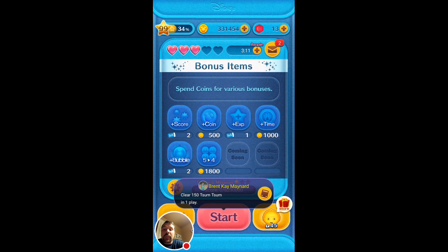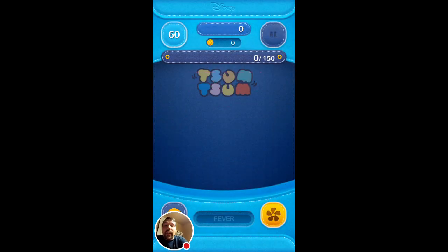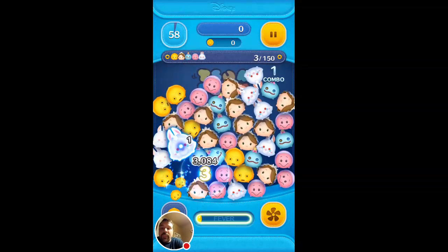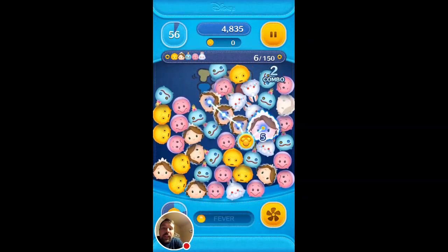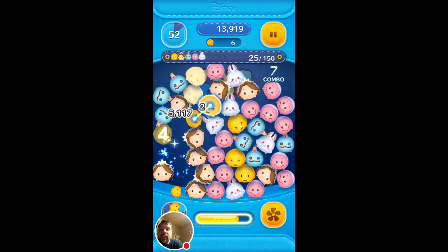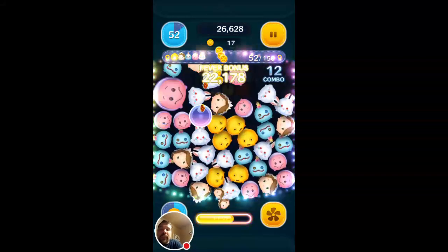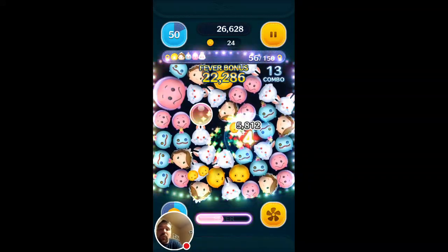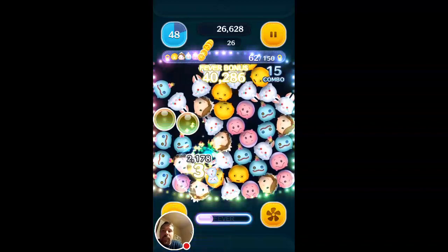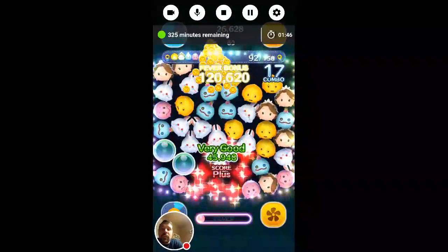We're going to go ahead and start this game. You play the game by getting at least a group of three to clear. I just entered a fever mode, which means I'm getting more points per person I clear, or per Tsum Tsum.